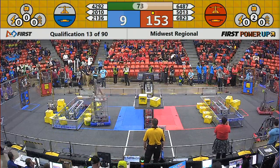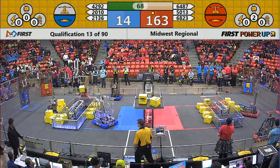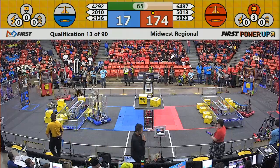Meanwhile, their alliance partners, Clockwork Knights, pass a power cube through the exchange toward a human player. And the Red Alliance will activate their Levitate power-up now — 30 points for your Red Alliance.